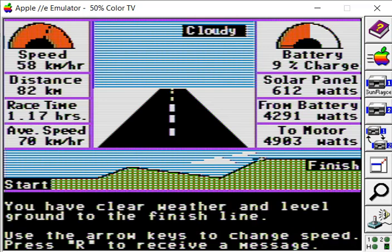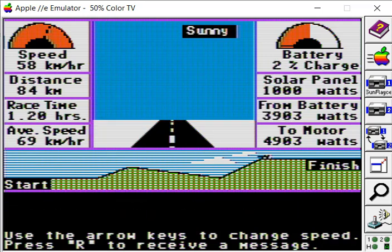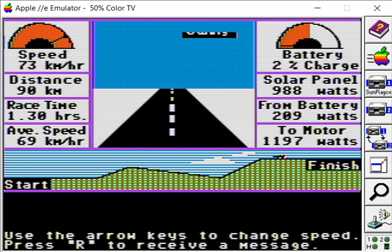The helicopter reports: clear weather and level ground to the finish line. Hopefully the clouds will disappear soon. We're on level ground now — 7%, 4% battery... we just made it, 2% battery charge. As long as we keep something in our battery — 2% charge is fine. I want to increase our speed. I want to drain the batteries and cross the finish line with nothing left basically. I'm going to speed up to maximum — 74, 73. We're getting 205 watts into the battery now, 2% charge left.